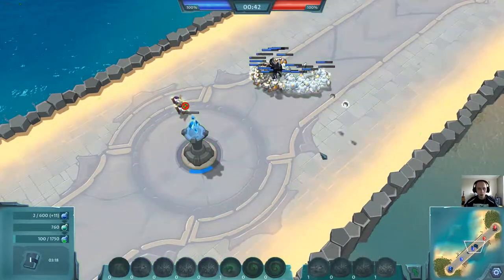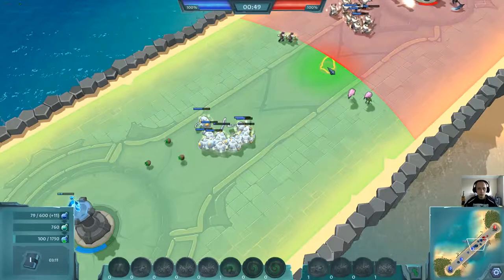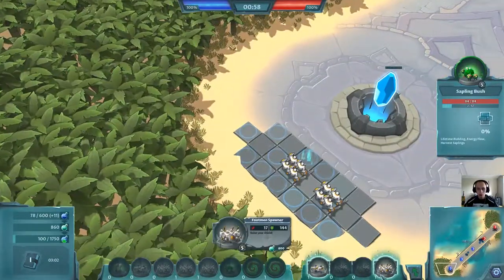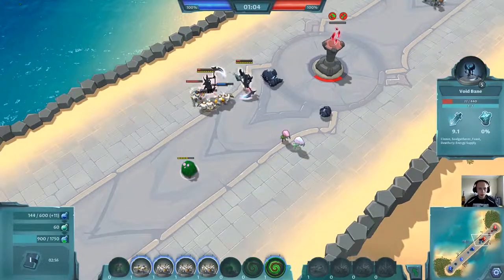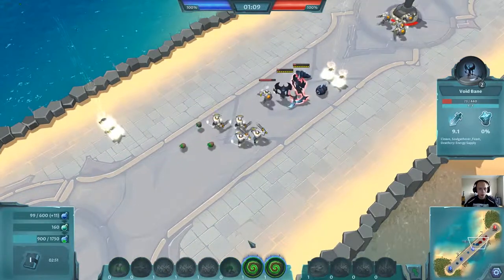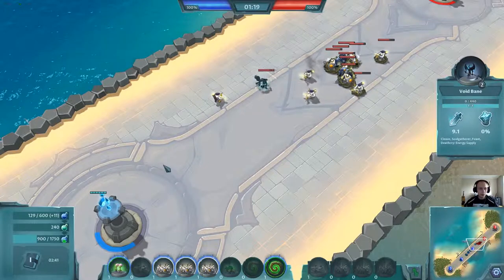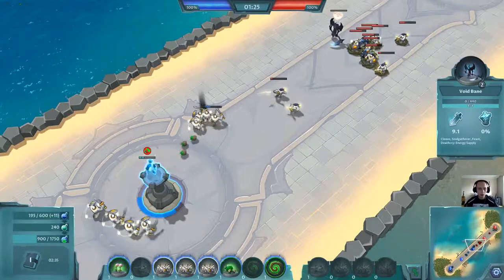We need some ranged units also. He was too late with his stand — he started spawning units after his units already died, so it was too late. But he has all these void banks which are much stronger than my units, and I think I'm already losing. I have close to zero mana and this turret has no bullets left.